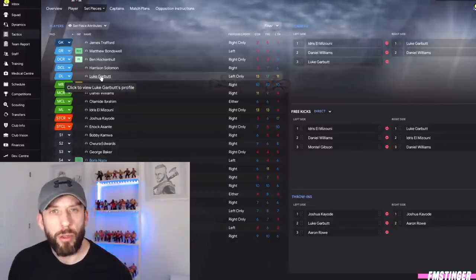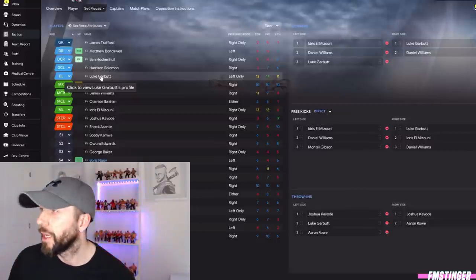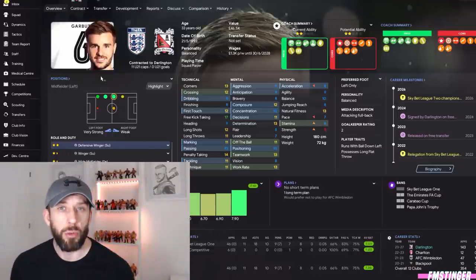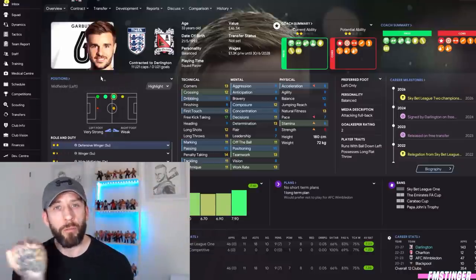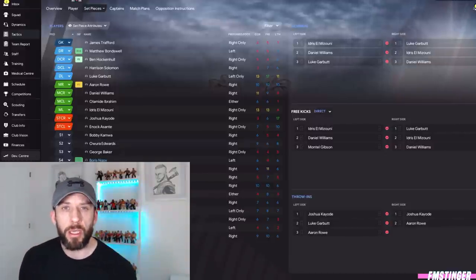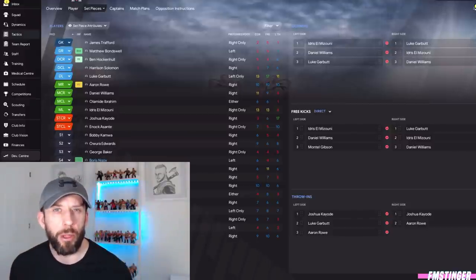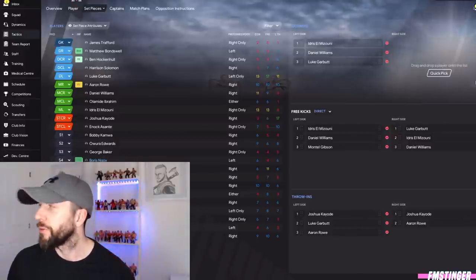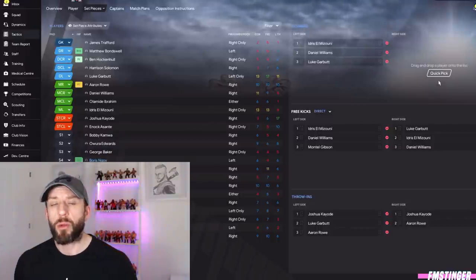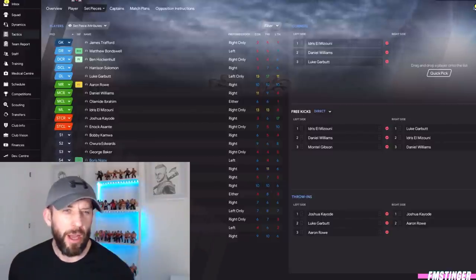The lad taking my corners on the right-hand side is my left wing-back Luke Garbert — he's got a corner-taking of 13, which at this level is pretty decent. Clicking on him, he's also got a crossing of 12, so he's very capable of providing a nice ball in. Always give yourself two or three taker options in case of injury or substitution. You do have the quick pick button, but be wary — it orders by attribute level and won't account for whether you want an in-swinger or out-swinger.